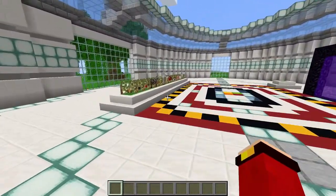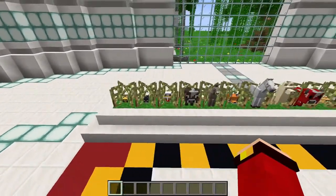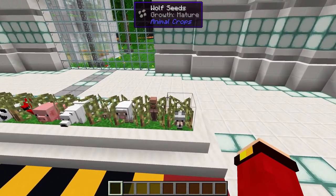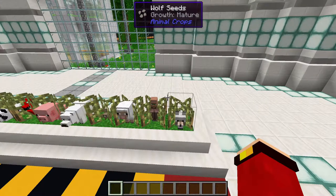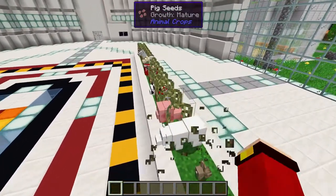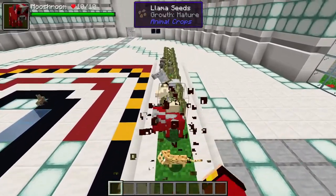We're just gonna go straight in here. And as you can see, here's the entire collection of all land animals that you can turn into seeds. Yes, I did say land animals — you can actually use seeds on water animals and also some nether animals, which is pretty awesome. I'm just gonna release this villager. And as you can see, everything is a baby. Everything that you plant here will be a baby.